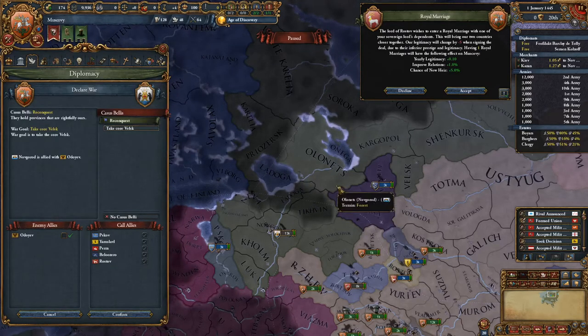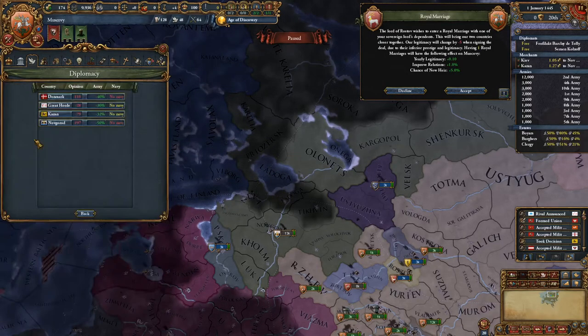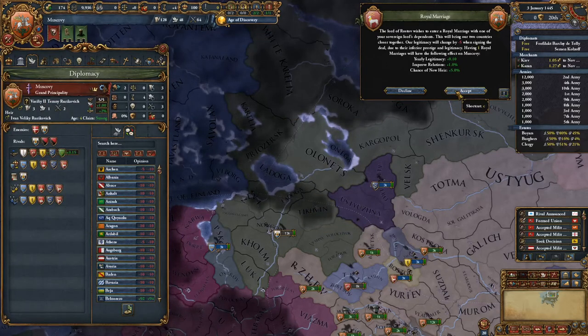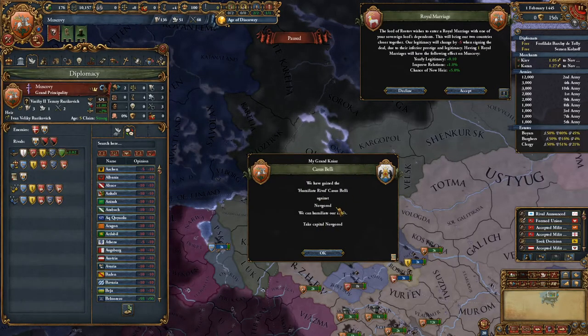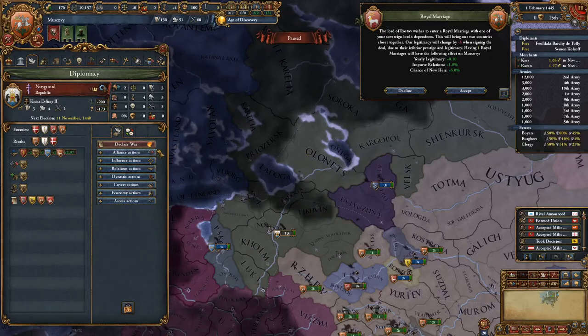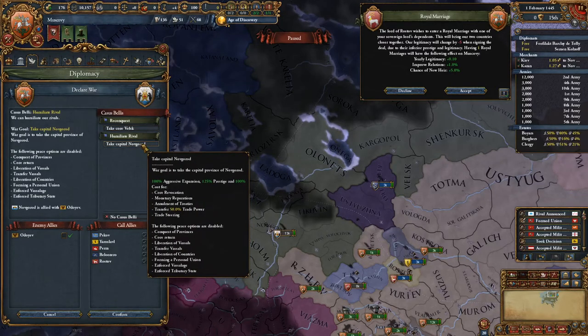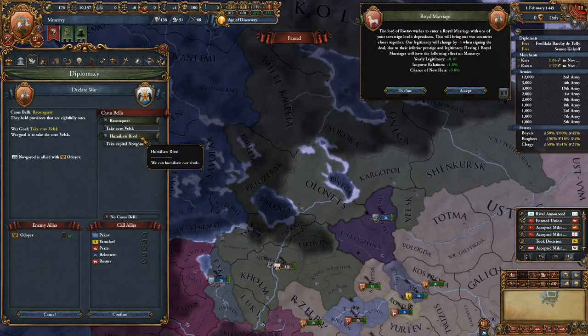Be careful to check the casus belli every time you declare war. In some cases, if you have a rival — for example, I'll put Novgorod as a rival and let a month pass — you can see I've gained the 'humiliated rival' casus belli. But if you return to the declare war button, you could get the 'humiliated rival' casus belli selected. Honestly though, why would you do that as Muscovy? It's better to take the reconquest casus belli. So, as I already said, be careful about it.